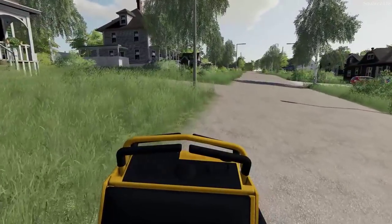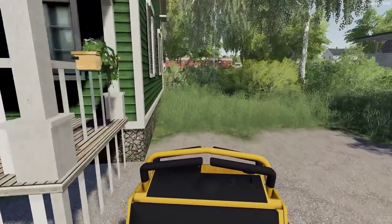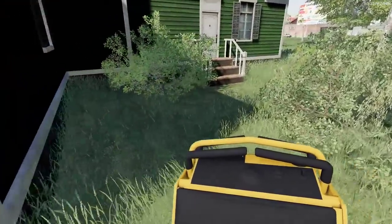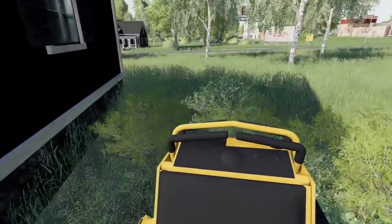We'll get it turned on and get going. I actually want to have the chute facing away from the house so we don't get grass stains all over. That would not be a good thing — even though it's a greenhouse, we don't want that grass all over their siding and their foundation.